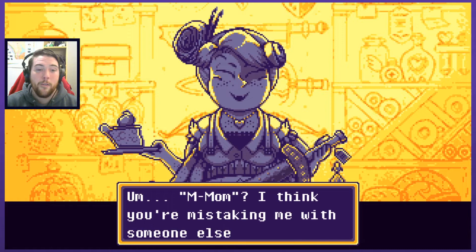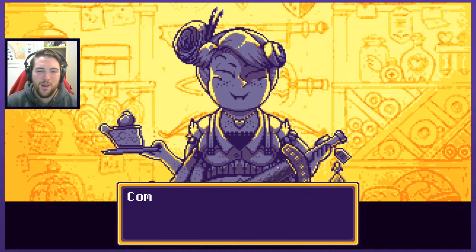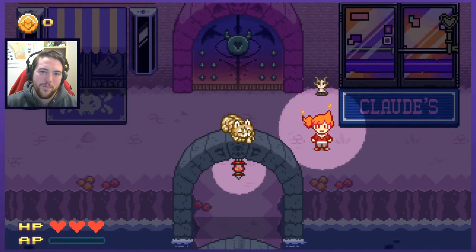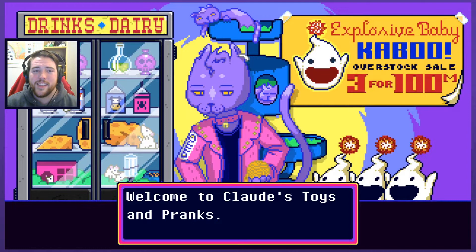Let's just chat because I have no money. Mom? I think you're mistaking me with someone else, honey. I didn't spill the spaghetti quite so badly, did I? Hi mom. It's the first person I see in the whole thing and I call them mom. Mina pets Udon and tells her everything that's happened so far. You save by petting the cat. Isn't that how saving works in the Witch's House? But can you pet the dog? No, there's no dog, but you can pet the cat.